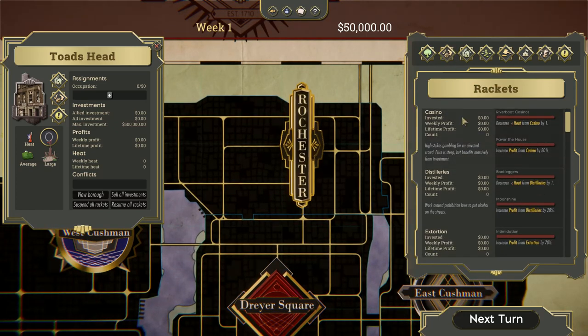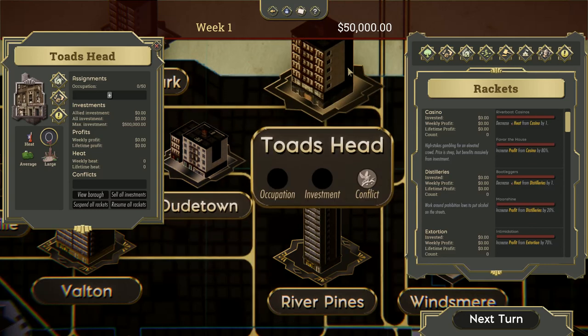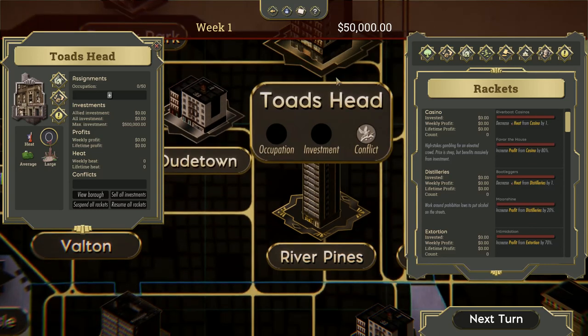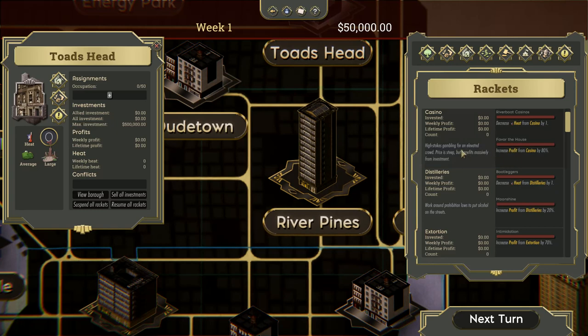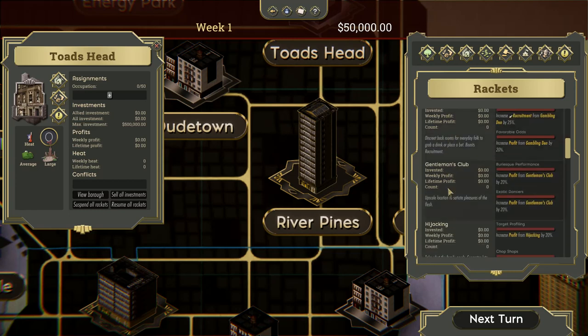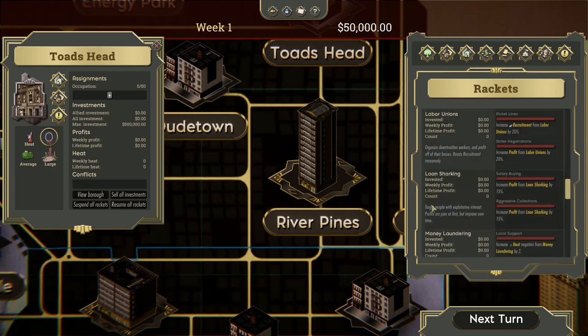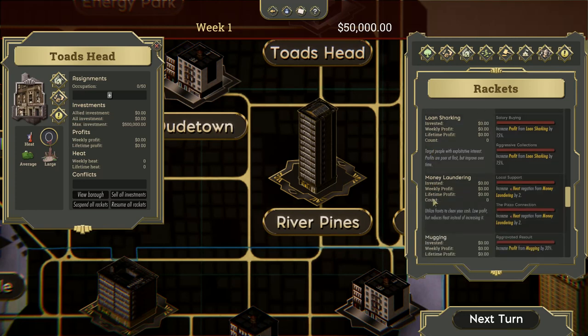Nothing else can happen right now because they're currently on their way there. If I try to assign someone to Toad's Head right now, it says no one is available — there must be a capo in the corresponding borough first. We assigned him there, but he's not there yet. Before we move on to the next turn, let's look at the rest of these buttons. Rackets are various things you can set up in locations like River Pines or Toad's Head. You can buy casinos, distilleries — basically investing money into various things. Gambling dens, gentleman's clubs, hijacking, insurance fraud, kidnapping, labor unions, loan sharks. Each one has a different investment amount and a different profit margin.